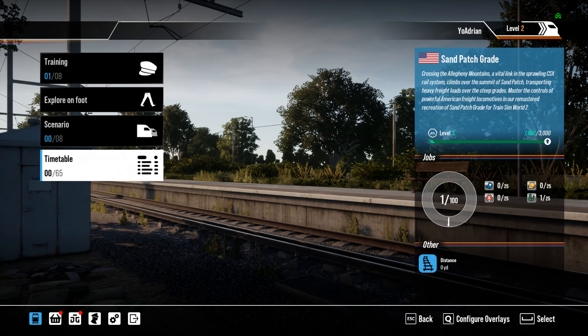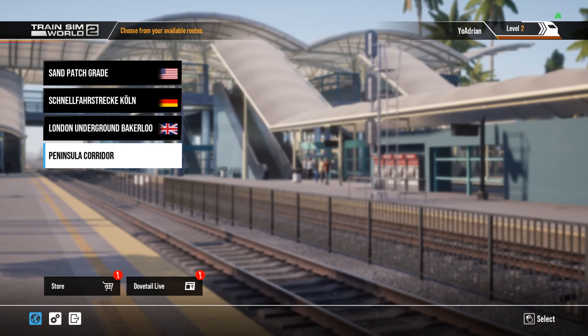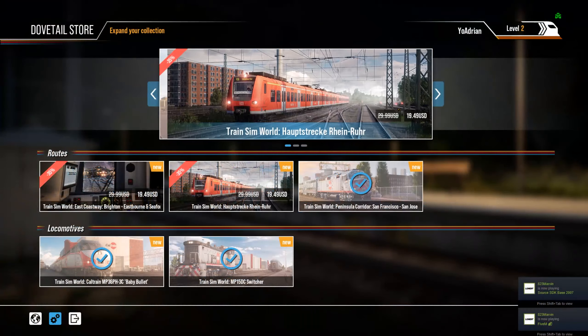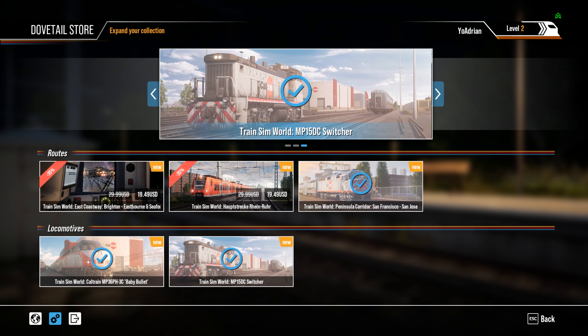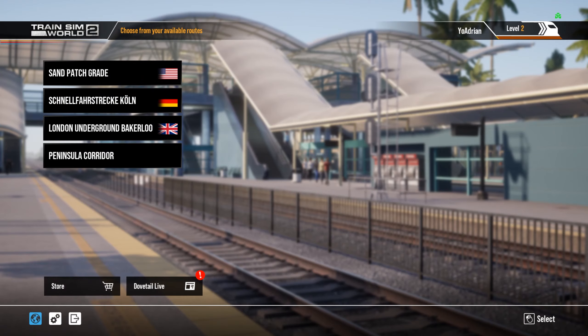We can hit Escape to switch the route — we've got Sand Patch and Peninsula Corridor. I don't see the Northeast Corridor on here, so we've got the Peninsula Corridor for Caltrain but I'm not seeing the New York line with the M9s or M8s, and I'm not seeing the Northeast Corridor with the ACS-64 either. It doesn't look like the Northeast Corridor or the Amtrak route is even available, so I'm wondering if it's got something to do with licensing issues. Maybe it'll be out in an update — I'm hoping it is, because I'd love to have Amtrak Metroliners and the Switchers back in here.